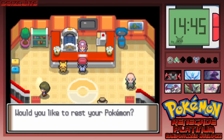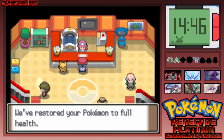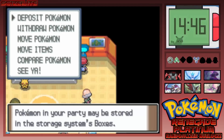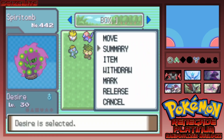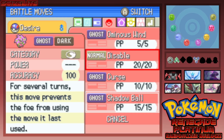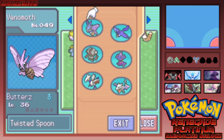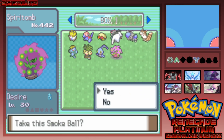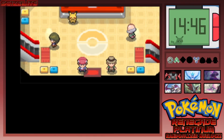So unfortunately we didn't get two encounters today but we did catch a Spiritomb. Let me check it out — what's its nature? Modest! That's good, and it already has Shadow Ball. Kind of nice. Was it holding an item? It's holding a Smoke Ball — I'll take it!